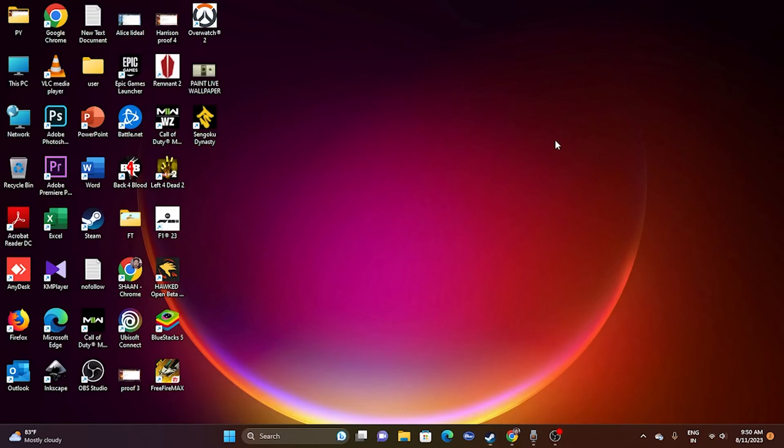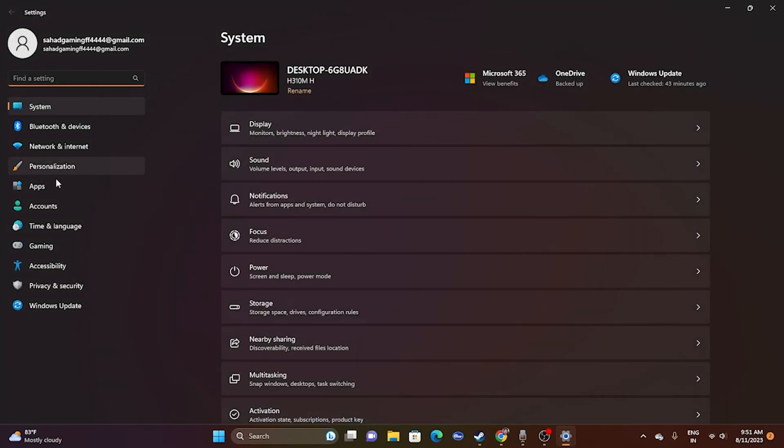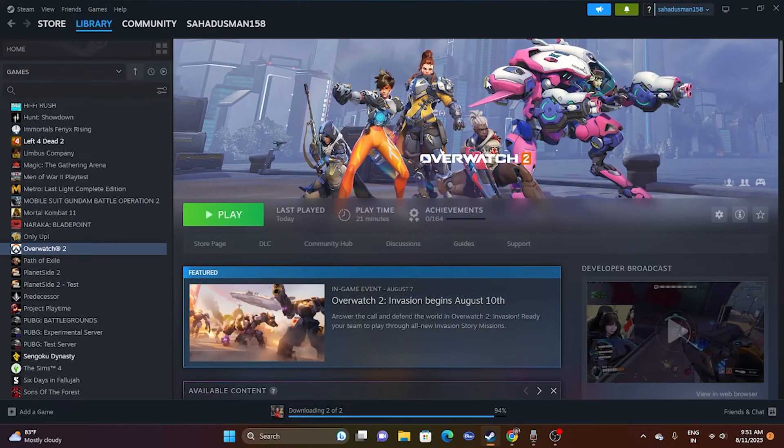Next, update Windows. Search for Settings, go to Windows Update, and make sure Windows is up to date. Install any available updates, then try launching the game.